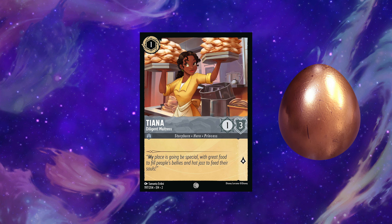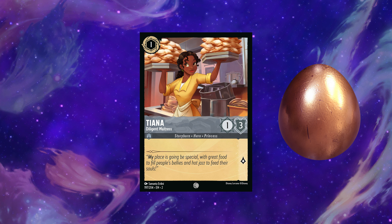The Prince is great on the play when you're the aggressor, but Steel Song is already heavily favored on the play — he gets a silver egg. This Tiana barely gets a bronze egg because Amber Steel doesn't have a one-three, and as I've said before it doesn't take much for a one-cost to see play.